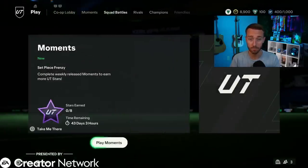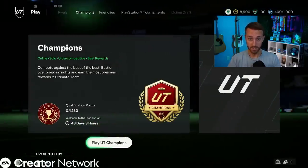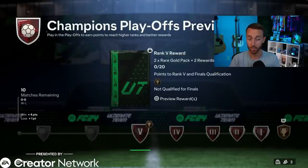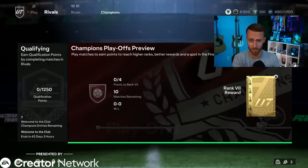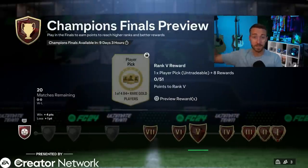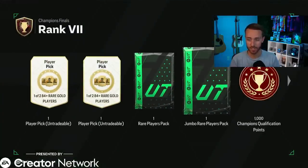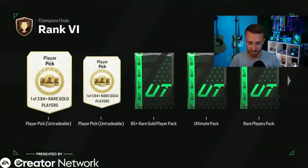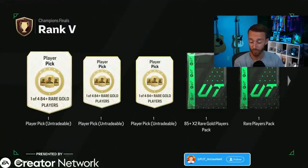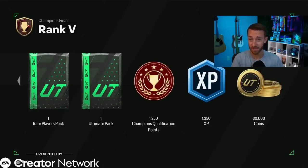Foot Champs rewards are now giving out more coins than ever. Let me show you the rewards. For getting four wins you get two rare gold packs. To qualify for Finals you only need 1,250 points, which is a W. Once you get into champs finals — the first weekend league is not this weekend but next weekend, the earliest weekend league ever — if you get rank 7 you get two untradable picks of 50K and a 100K tradable pack. Rank 6 gives you an 85-plus tradable, a 125K and a 50K pack. Rank 5 gives you three untradable player picks, an 85 times two tradable pack, a 125K and a 50K pack, and also 30,000 coins.